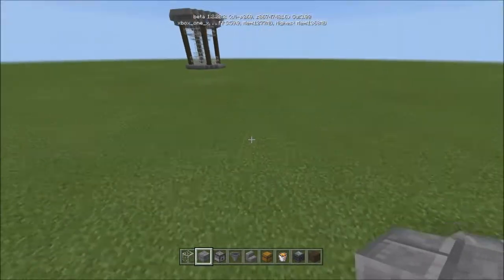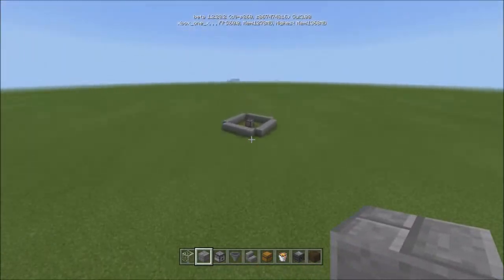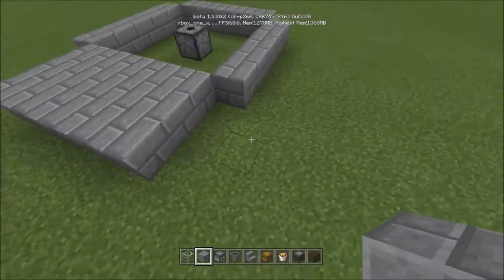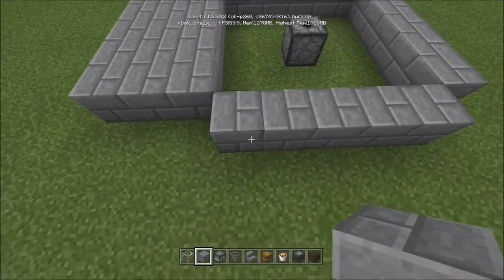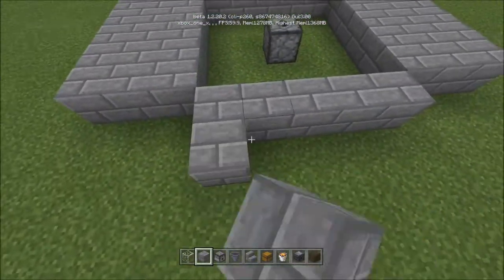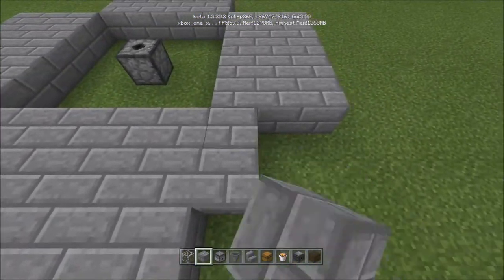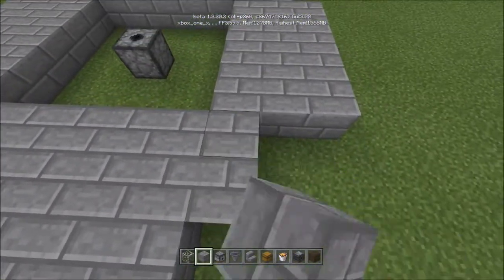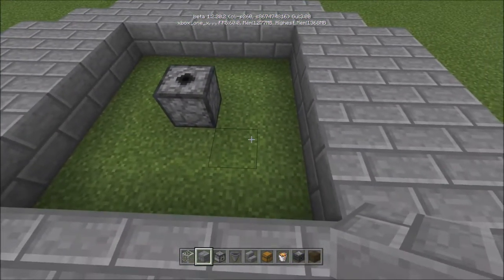Now we're going to come out three rows on all sides from the center — just like that on all four sides. Then walk it in to connect the corners with a stair-step pattern: one, two, three on each corner, just like that.